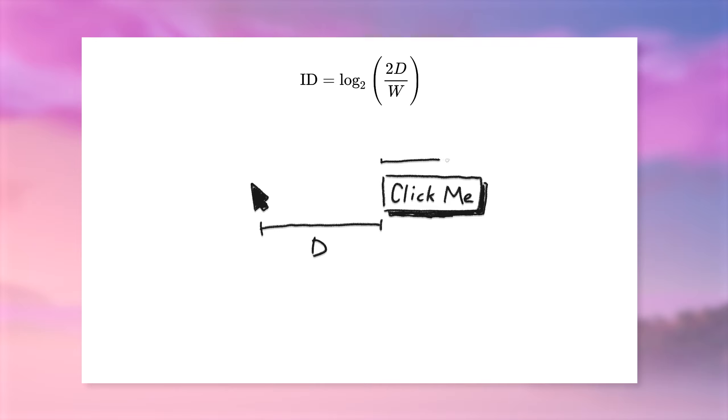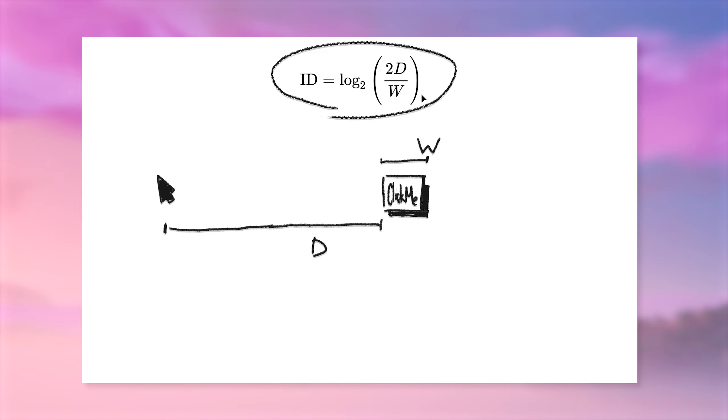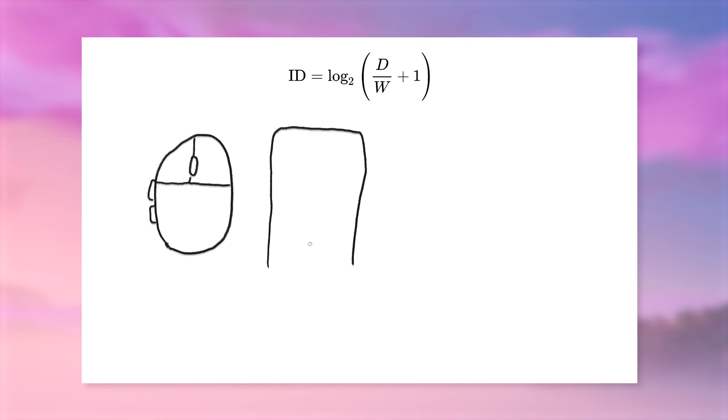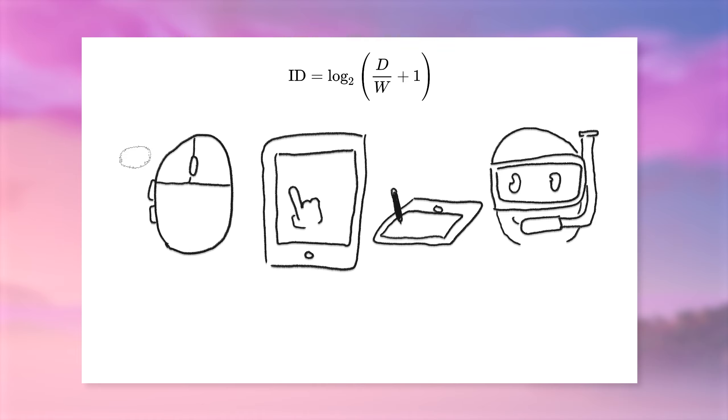Fitts's Law is pretty simple. The formula dictates that as the distance of a target increases, and the width of a target decreases, the difficulty of selecting that target goes up. This is the original formula, but most people use this version now instead. Details aside, the concept makes sense, and over the years, after a lot of different experiments using mice, touchscreens, pen tablets, even underwater, the formula does a good job of holding up.